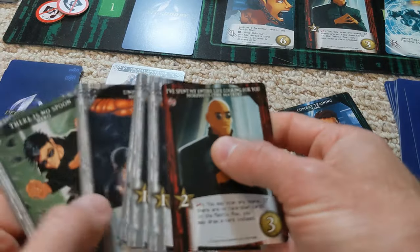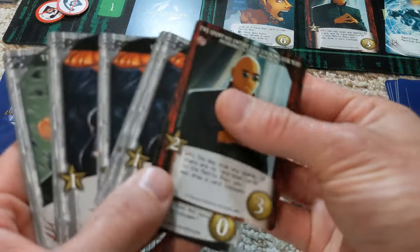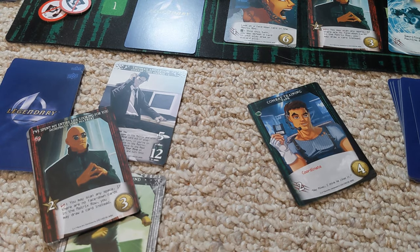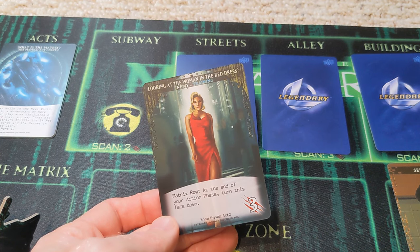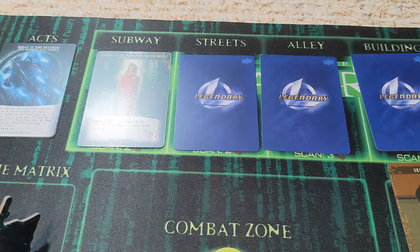With the two attack from Morpheus's coordinate, we don't have any other attack. Unless it's a really weak card, we're going to have to just put up with what comes up. This scan reveals the 'woman in the red dress' — at the end of your action phase, turn this card face down. It's just temporarily available for attacking, so we can't take her down to get out for free. We'll just have to pay and Neo is going to have to pay to use the phone.